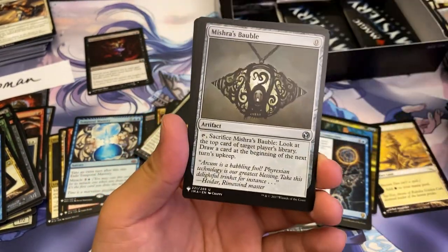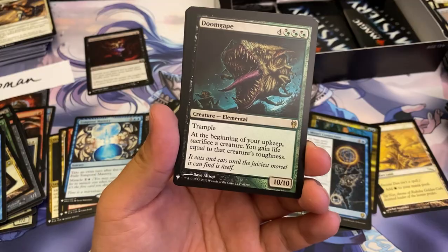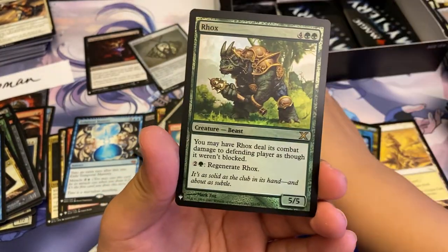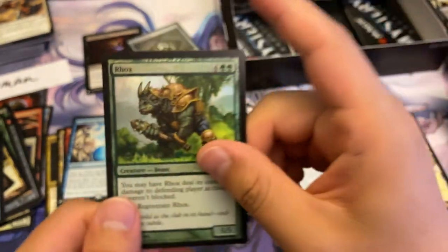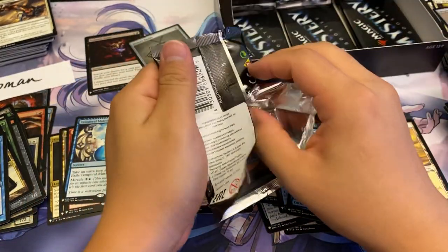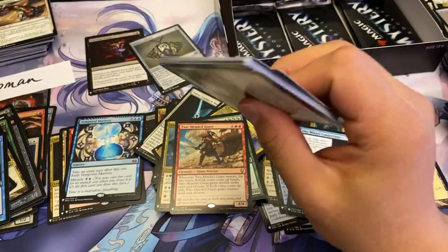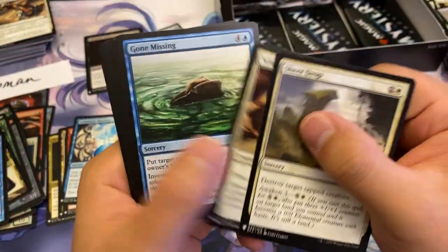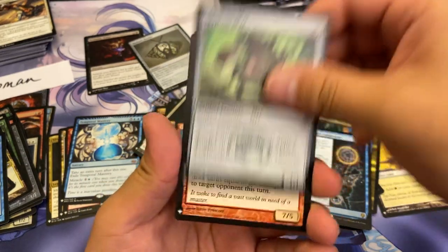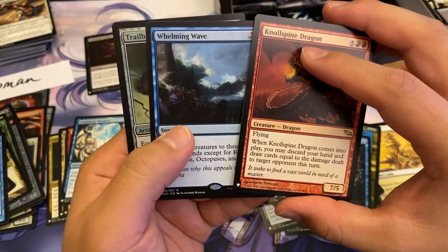A little Mishra's Bauble — nice little value card. And Doom Gape, a Two-Headed Giant, and a foil Rock from 10th Edition. But Paradox Haze — what a card. When it was first printed, people were like, 'What is this?' And every time there's an upkeep combo trigger, Paradox Haze gets brought up into consideration. I'm glad they printed it.